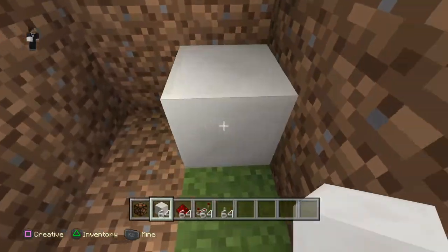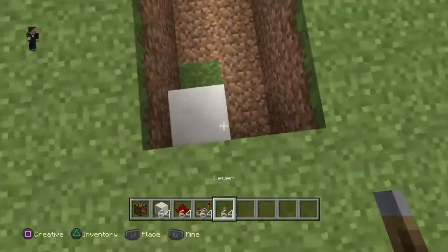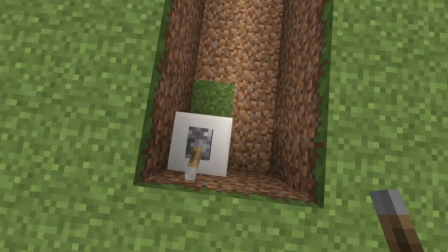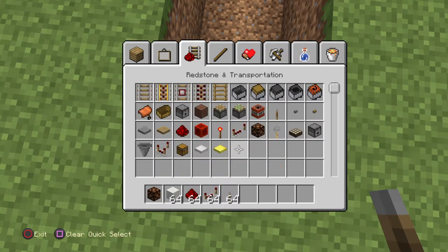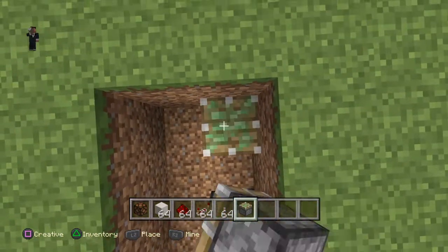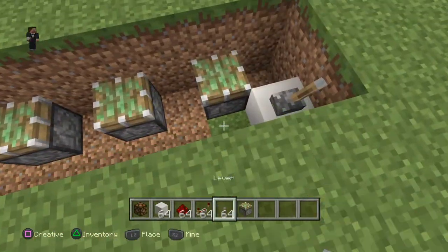So we're gonna make it this big. I leave it all simply here, and then I need to get my sticky pistons, which I never actually got. What I'm gonna show you is how to make a desk that goes up and down. Once you put one sticky piston down, you have to leave a gap between every other piston.